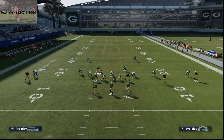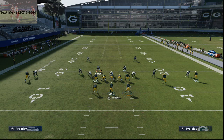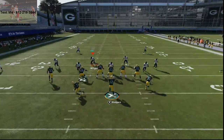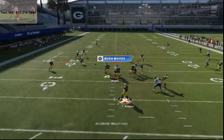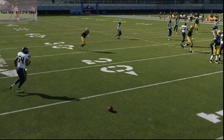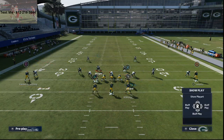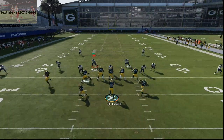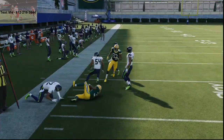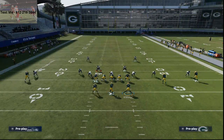I put Lazard on a slant, and I'll typically put Aaron Jones on a wheel route or a quick flat if you have route apprentice. Aaron Jones' man is going to have to run all the way out there, and this is a quick pass in there. This is a quick pass I like to use especially in man-to-man coverage — if you're seeing a lot of man coverage, one of these two quick flats are going to be wide open. You can just get it out quick and it's basically too long for them to get their guy out there.